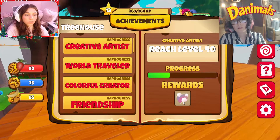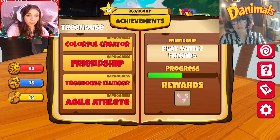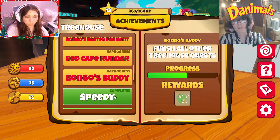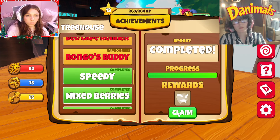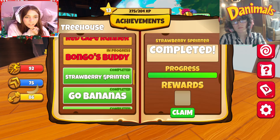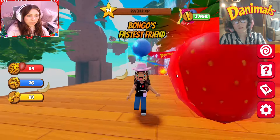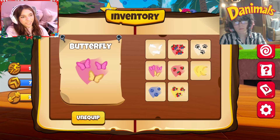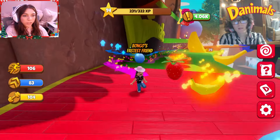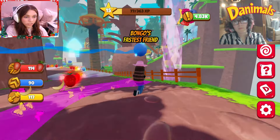There are also new achievements: creative artist — that looks like a really pretty cotton candy type looking trail — world traveler, colorful creator, friendship, treehouse climber, agile athlete, Bongo's Easter egg hunt, red cape runner, Bongo's buddy. And these are ones I've already completed: speedy, mixed berries, treehouse jumper, nature lover, strawberry sprinter, go bananas, blueberry seeker, fruit collector. I have to put these on. The butterfly is really cute. I do love the dog paw prints, but butterfly? Are you kidding me? Look at this! I literally feel like I'm the best player in this game already. No, because you're not me.